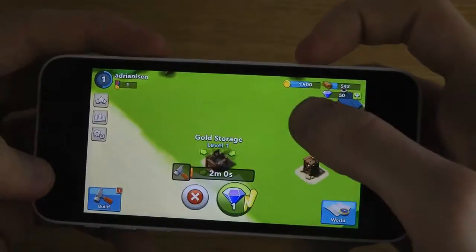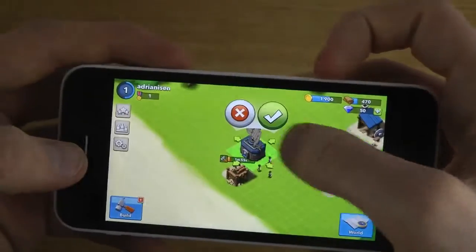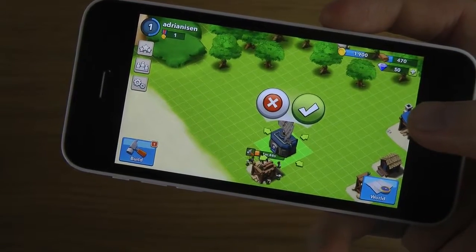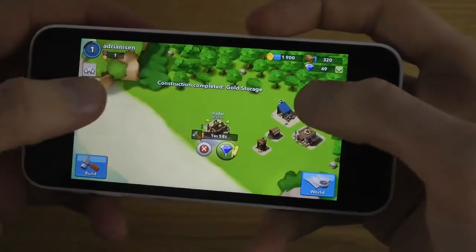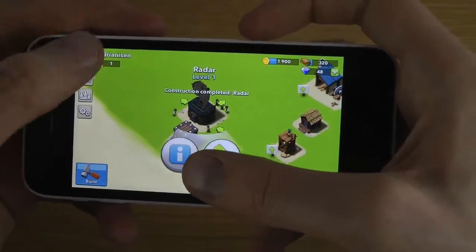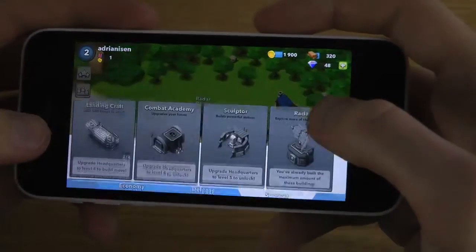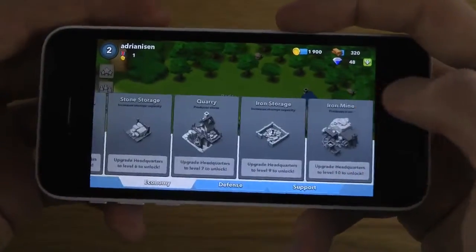Now I can build some stuff here — the gold storage and a radar. Kind of fun exploring here: sniper tower, mine, mortar, machine gun. Lot of things you can do.